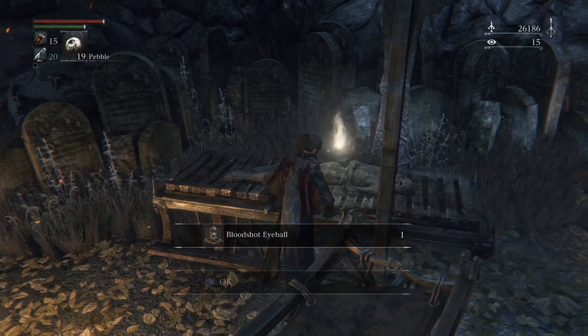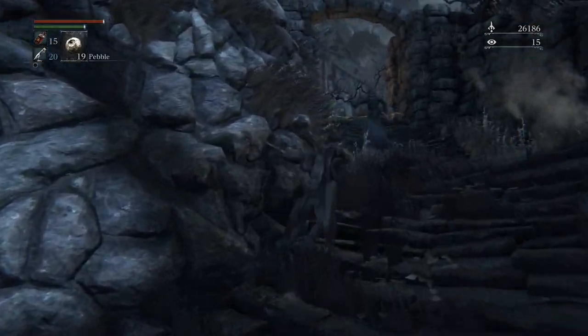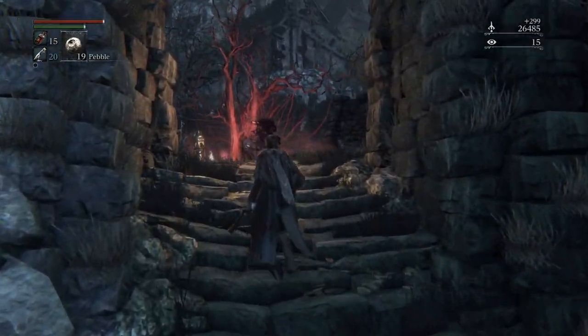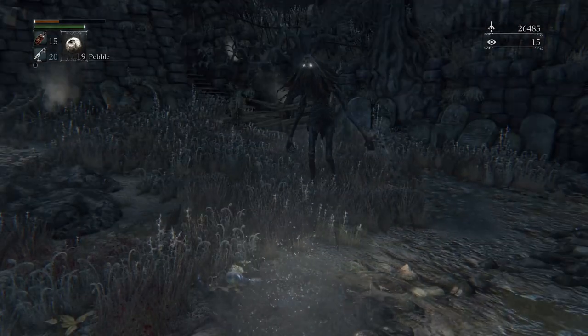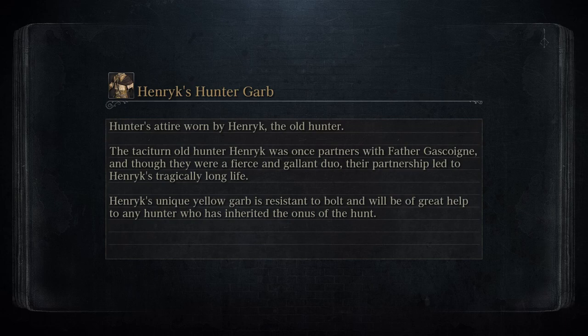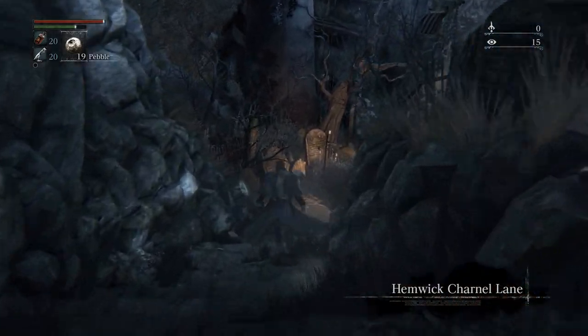We've got the whole guillotine axe going on here. Bloodshot Eyeball — those are our Chalice dungeon items. Wait, what — god damn it, I thought I stunlocked him. I was so confused, I thought he was staggered and then he started hitting me. I figured the second hit would stagger him but no. Alright, this freaking Resident Evil 4 area.